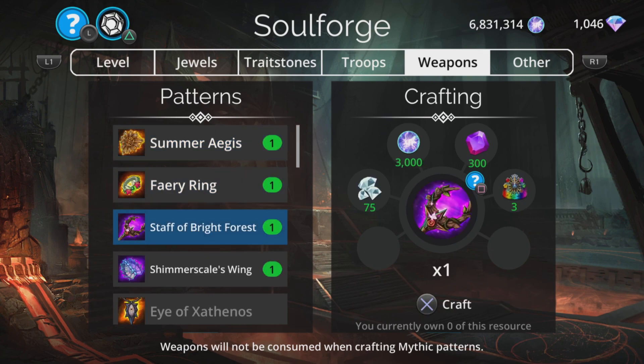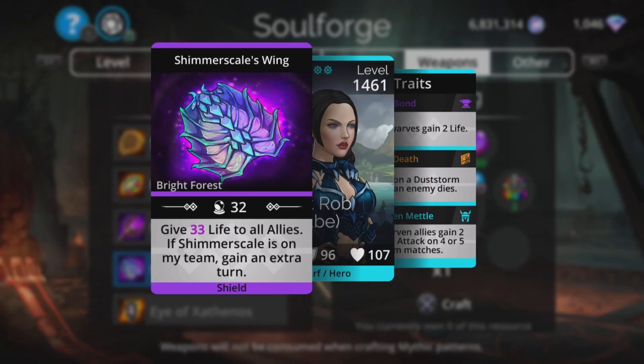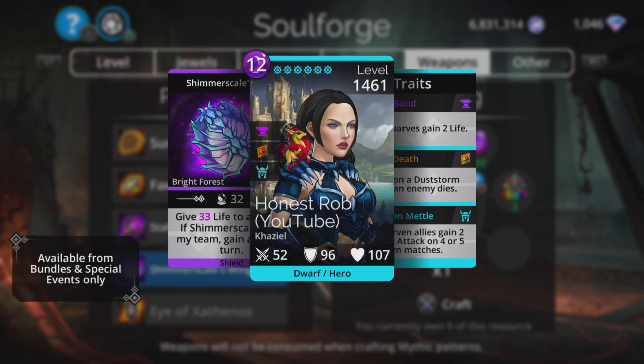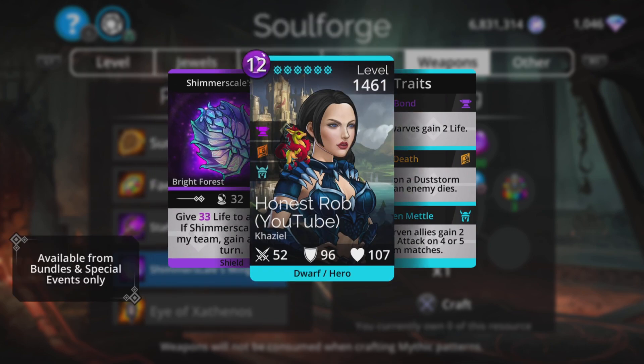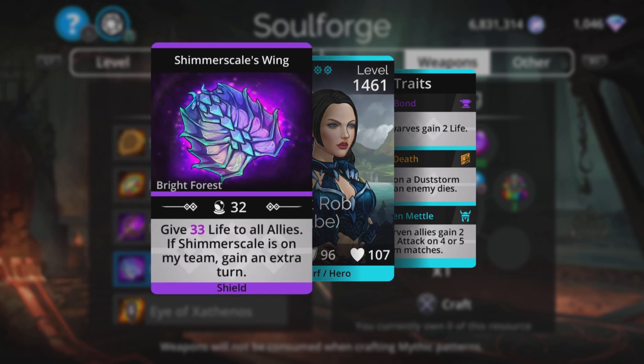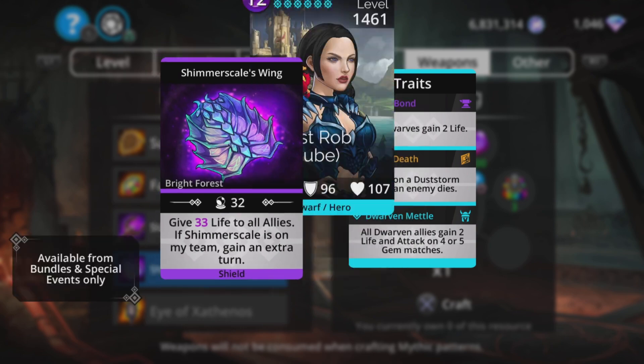New this week: Shimmer Scales Wing — gives magic plus one life to all allies and if Shimmer Scale is on your team, you gain an extra turn. So basically half your team will be forced upon you if you want to use this weapon, because you need Shimmer Scale to get that extra turn. Otherwise it's just a flat-out life giver with no extra turn, no mana generation — probably incidental, more collectible than anything.